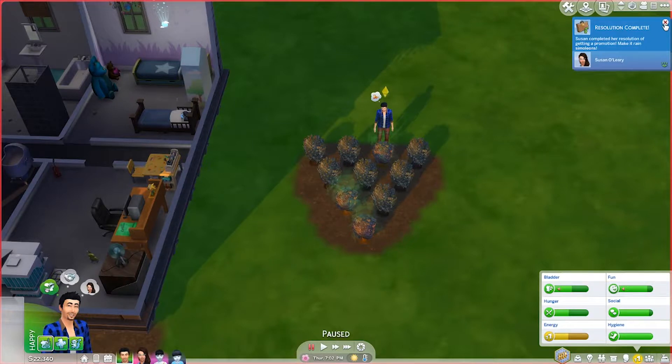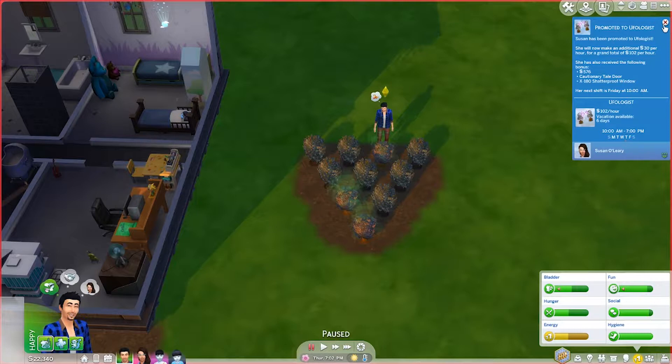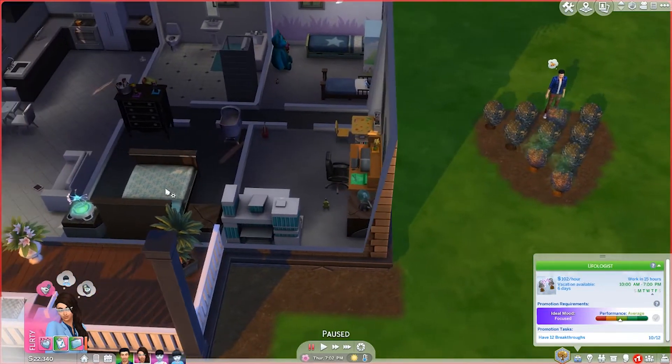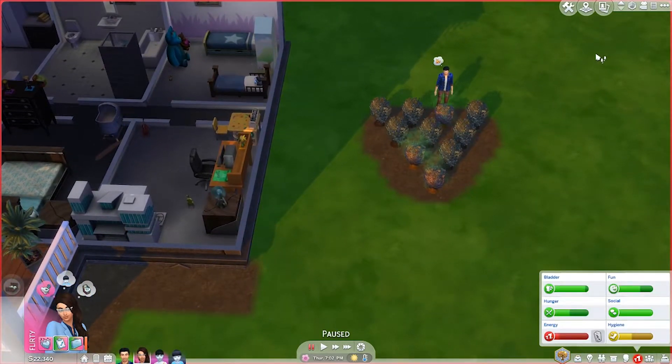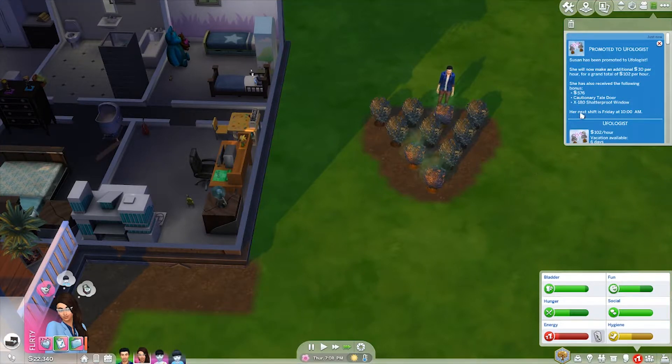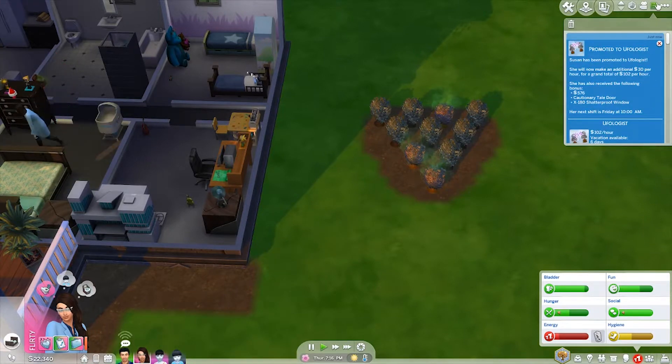Oh my god — why are the plants dying?! Hire a professional gardener, quick stat — I don't want our strawberry plants to die. Water them all — hey gardener, thank you! Resolution complete — does that mean she got a promotion? Yes, yes it does! Well done! She is now a UFOlogist — she gets an extra 102 per hour. She's level six out of ten. She also got shatterproof windows, a cautionary tail door, and an extra 500 bucks.